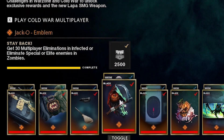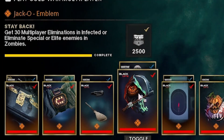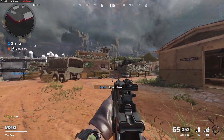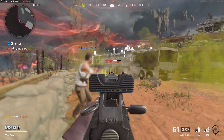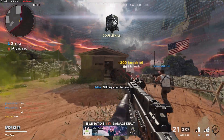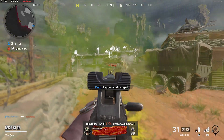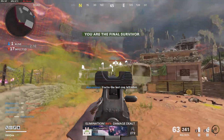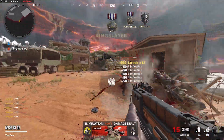The next challenge is Stay Back — get 30 multiplayer eliminations in Infected or eliminate special/elite enemies in zombies. The easiest way to do this in Infected: no matter what map gets picked, find an open area where you can put your back against a wall or in a corner. Wait for a couple of people to die and you'll have a pretty easy time getting Infected kills. Make sure you're constantly strafing left and right because the Infected have throwing hatchets — if you get hit by those, you're done. Get your back to a wall, avoid the throwing hatchets, and it may take a couple games but it's not hard.